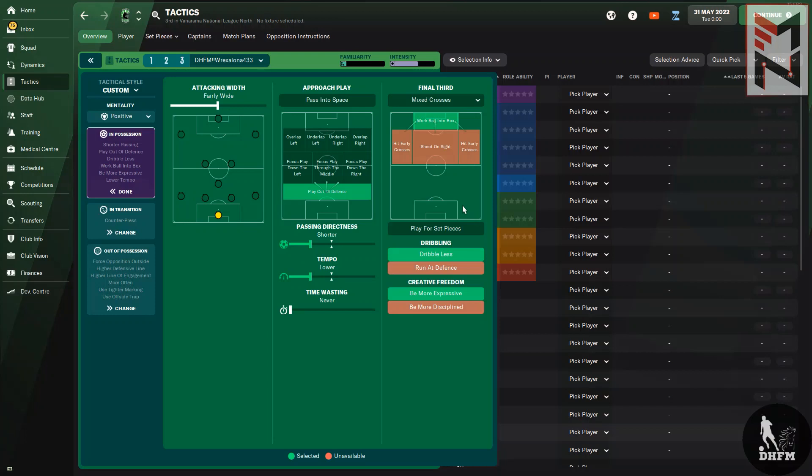The team was also instructed to 'walk the ball into the box' — to break teams down with intricate passes when the opposition camps defensively. One instruction I added later in the season was 'be more expressive,' to ask my team to create chances for themselves. Ideally you can remove that if your team is wasting too many chances.